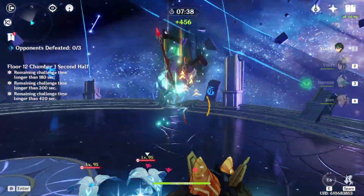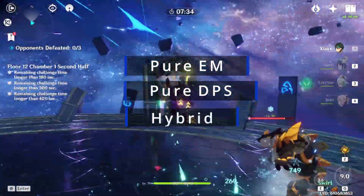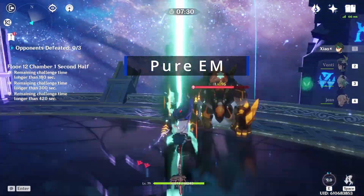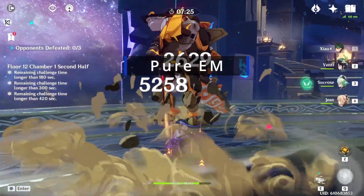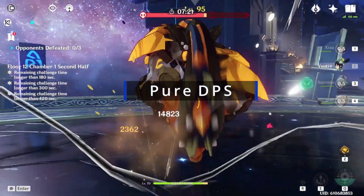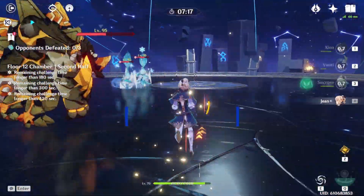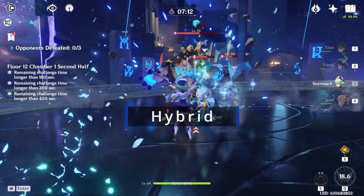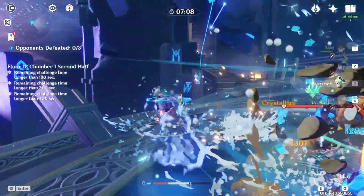The potential options that you have are pure elemental mastery, pure DPS, or a hybrid of both. For pure elemental mastery, you're going to want to run elemental mastery on all three pieces — the goblet, the headpiece, and the timepiece. For pure DPS, you're probably going to want crit rate, Anemo damage bonus, and attack percent. For a hybrid, it could be something like crit rate, Anemo damage bonus, and then elemental mastery, or utilizing a sword that has elemental mastery.